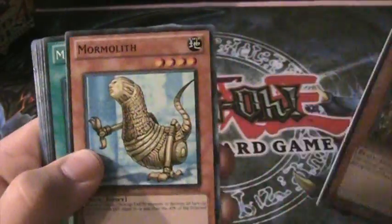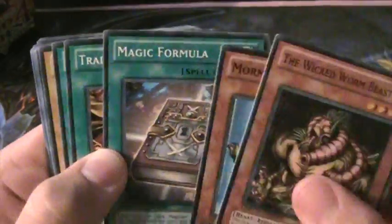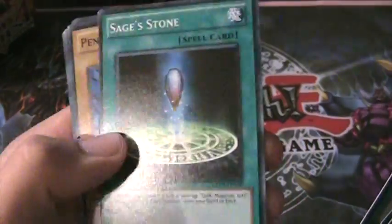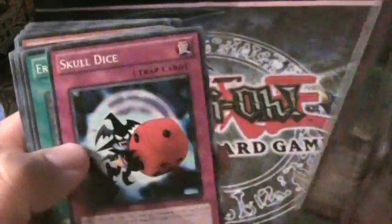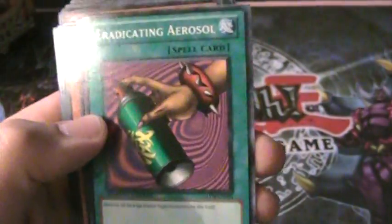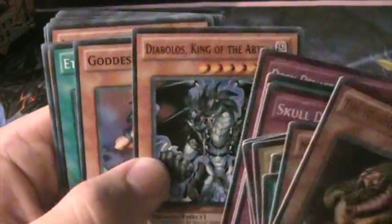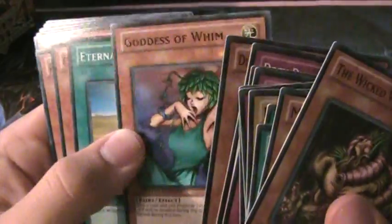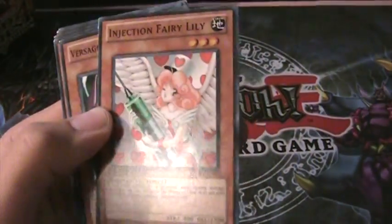The Wicked Worm Beast. Oh yeah, this has a whole bunch of reprinted secrets. That's an expensive card too. Magic Formula. Trade In. Sage of Stone - pretty sweet. Skull Dice - awesome. Destroy All Insects. Deck Devastation Virus. Another secret. Goddess of Whim. Radiant Jeral. Common Injection Fairy Lily - that's pretty awesome.